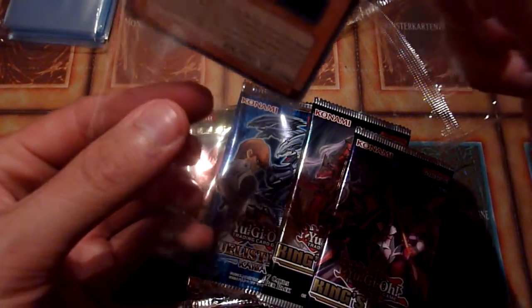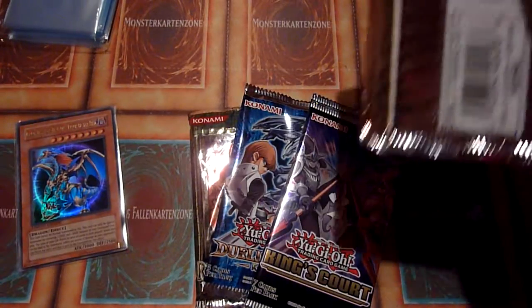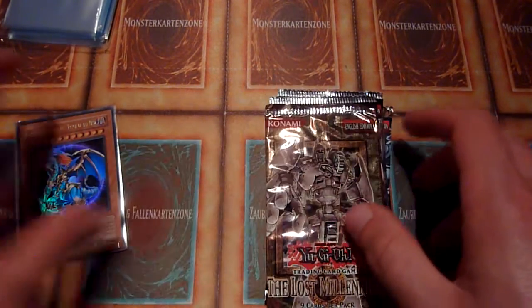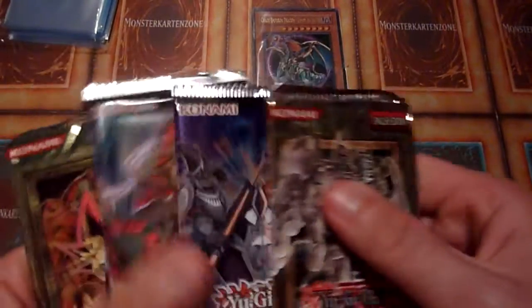Pulls like this make it easier to open stuff like this, because most of the time you are losing lots of money — you can't possibly pull as much value as you spent on those cards. But getting a CED is a nice start. Let's put this over here so we can actually see it.